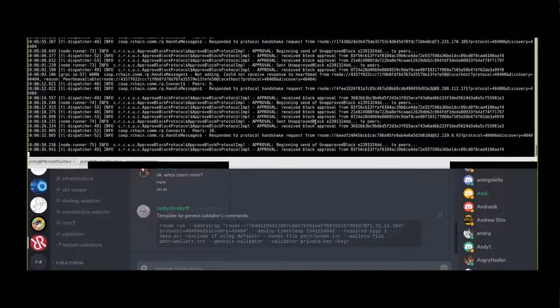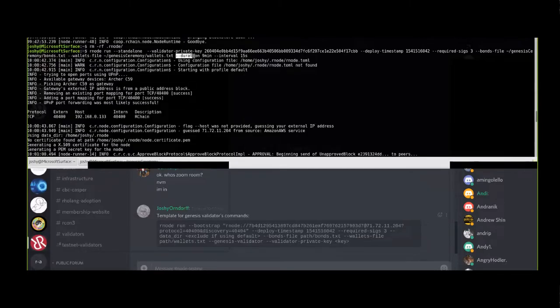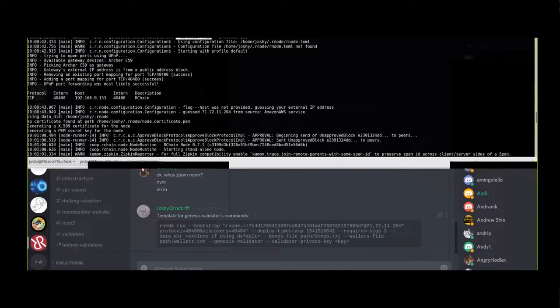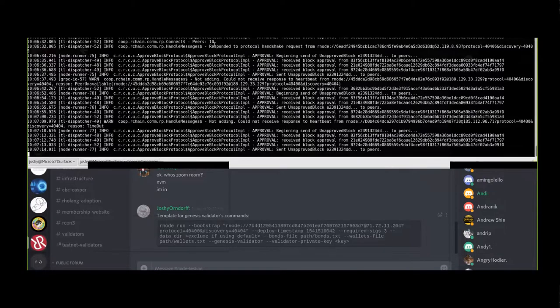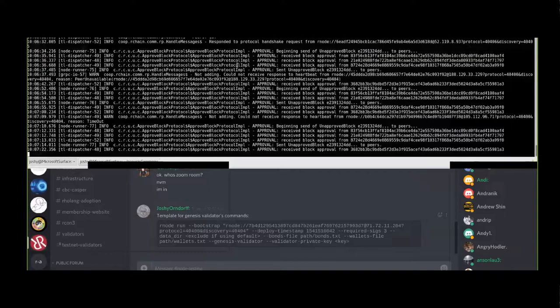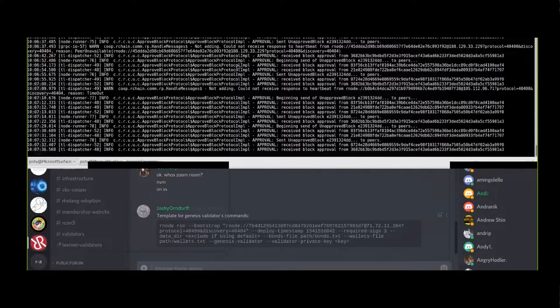We're now waiting to see if we get any more approvals, and we're going to continue to wait for a total of nine minutes, because when I first ran this command, I set the duration of the ceremony to nine minutes. Is anyone who was not part of the Genesis ceremony connected and have peers? Some seem to have many peers - maybe from running nodes from a previous session that are still up.